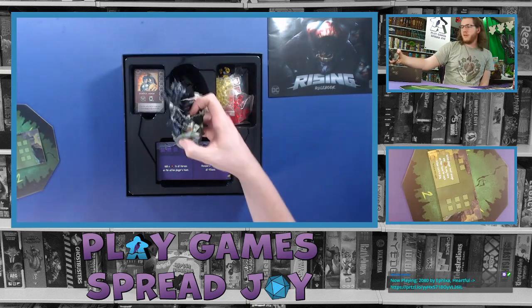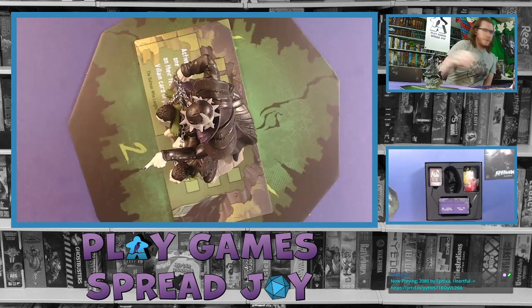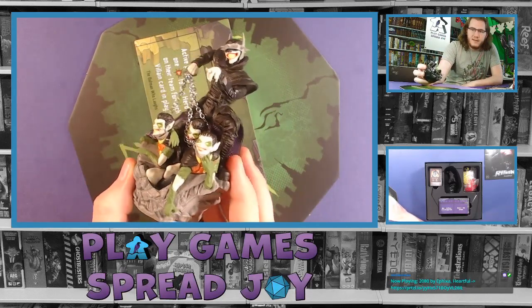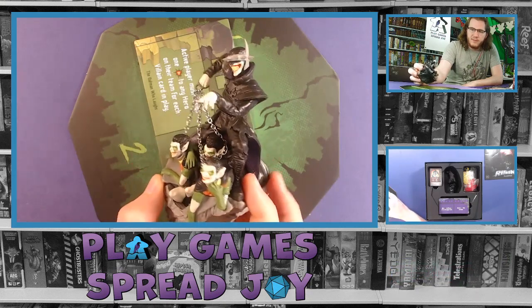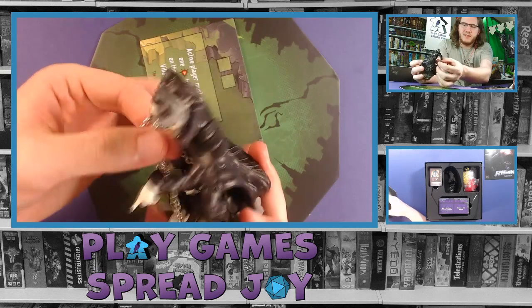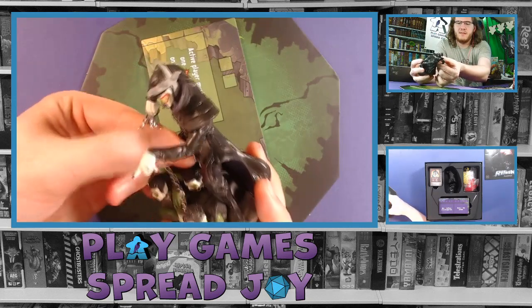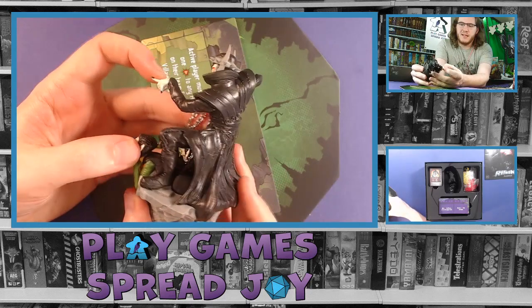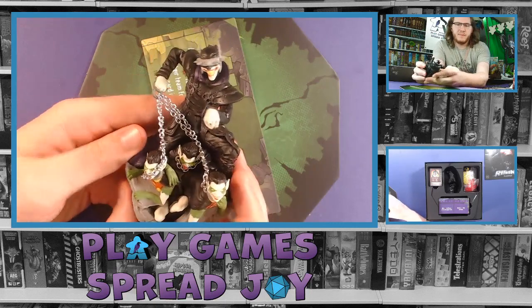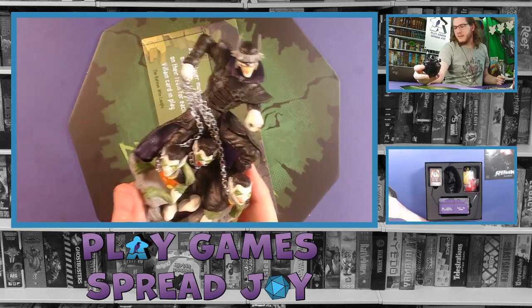We can't ignore this miniature right here - that is honking big. Let me change views to show off this miniature. Full color - I guess three Robins and a Batman, with actual loose chains. I don't know if that bottom one is supposed to have gotten stuck around another figure - it almost looks like it's choking the back one. But yeah, there's a lot of detail in that. Nicely molded. Definitely one of the nicest miniature figures I've seen in a game in a while.